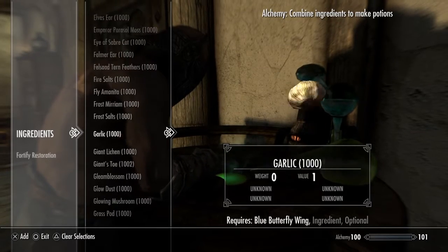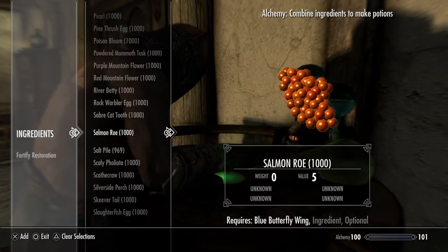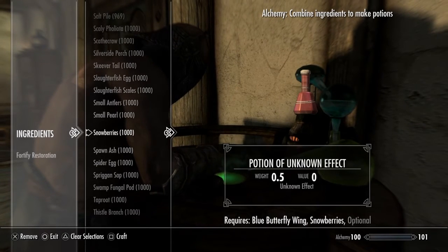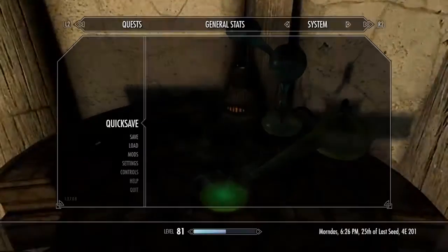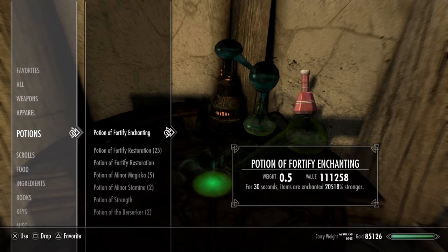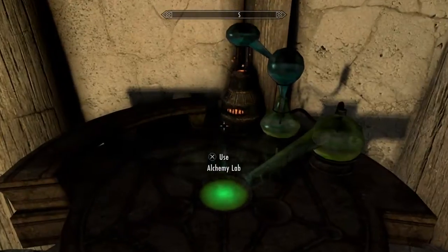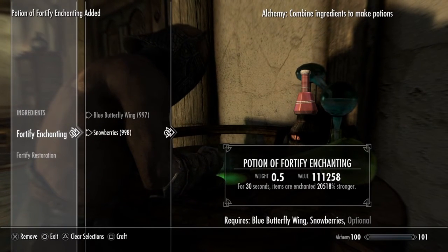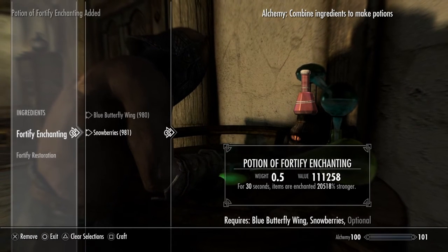Go to the snowberries — that's a small pearl, no — snowberries. And that will make an enchantment potion. I recommend you save your game. This could actually break your game — like it couldn't break it, but it could crash. So it's just going to stay at 20,000% stronger.